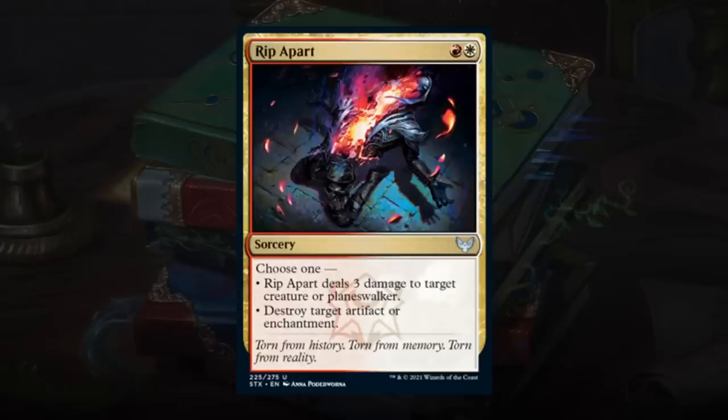Rip Apart is a 2-mana sorcery — choose one between dealing 3 damage to target creature or planeswalker, or destroying target artifact or enchantment. Just a very versatile card. In limited we're mostly interested in the 3 damage to a creature, but at only 2 mana this is incredibly efficient. Very good removal spell — gets a B.